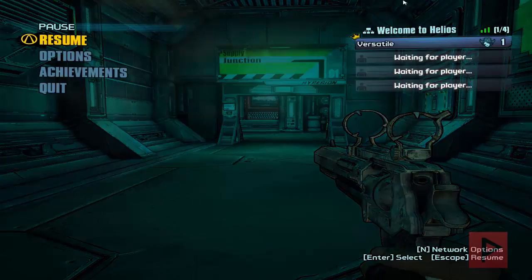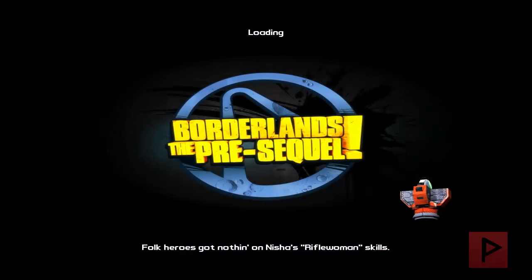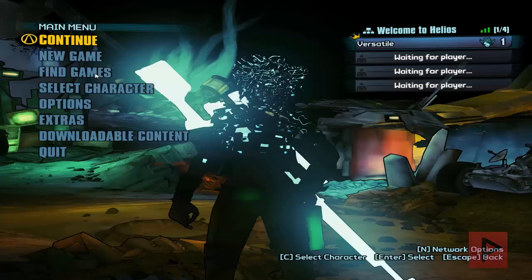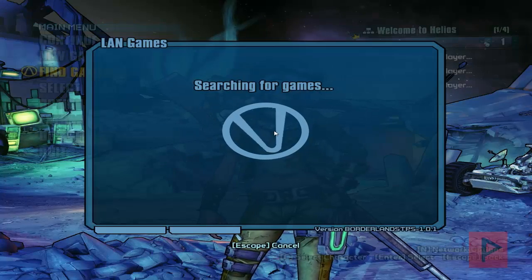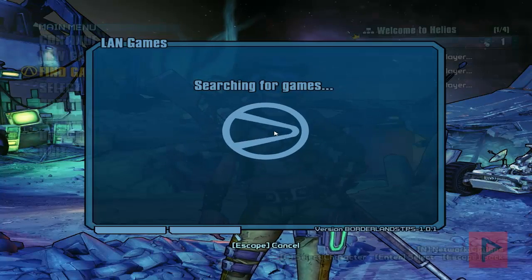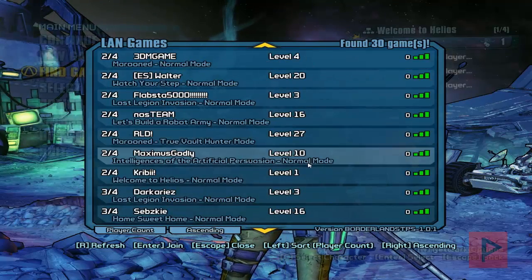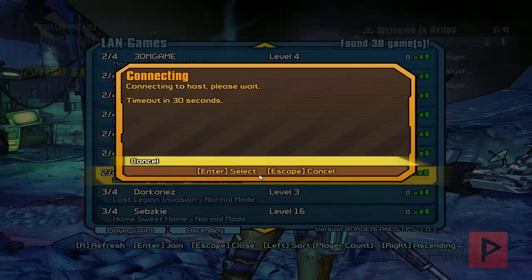Let's go ahead and press Escape, go back to Quit, and go back to the main menu. Once we're at the main menu, let's go to Find Games and see what's out there. Searching for games — booyah, look at that! We've got a lot of different games here, that's awesome. I'm going to join — let's go ahead and join this one, for example.